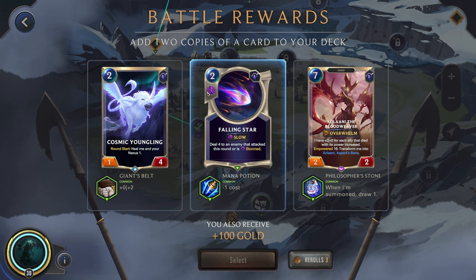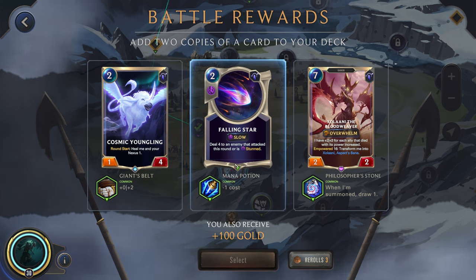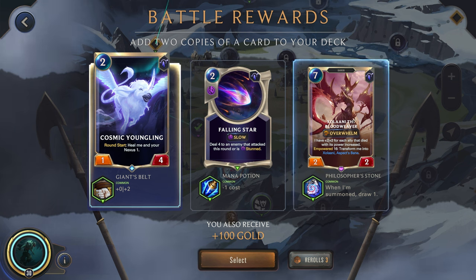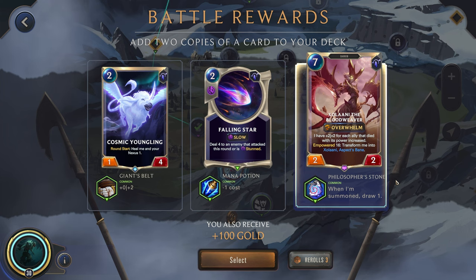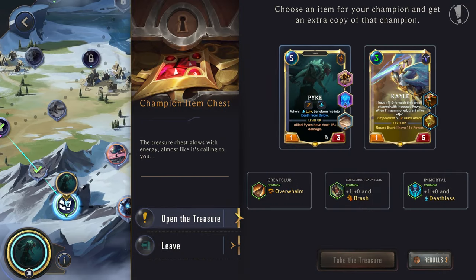Pretty solid so far. One cost, deal four to an enemy that attacked this round or is stunned. Round start, heal me and your Nexus one. One problem with having more spells in our deck is these don't get Lurk, so they can't really help with our Lurk effect because the top card in our deck has to be a Lurker. I think I'll actually go for the Cosmic Youngling. Granted, the Bloodweaver — we would actually be able to buff it up to a pretty crazy level. I think we'll grab this just in case it could help us in the very end against Lissandra or something — kind of a really good game finisher. Hopefully we never need it, but it could be solid.